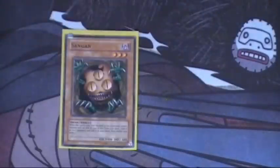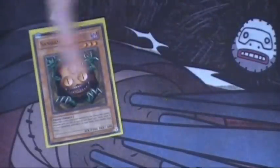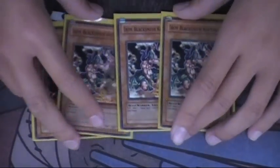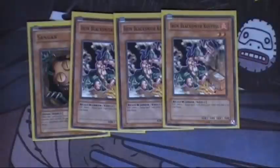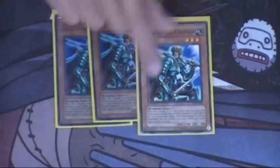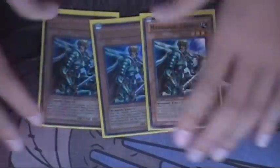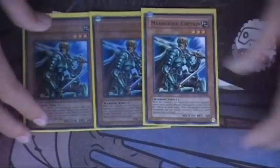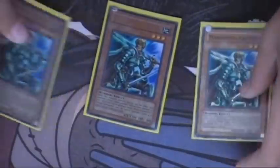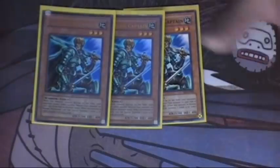Next card — search for it: Sangan. Then I have three Iron Blacksmith Kotetsu. This is just a flip monster and you can add one equip card to your hand, which just speeds things up. I would also like to say that this is not the best deck in the world — it's not even a good deck. It's very inconsistent, but it's just fun when it goes off. And that's why I run three Mirage Captains. These guys are sort of protection — you can summon one, special summon the other, and do the lock thing. But other than that, I have no use for them.